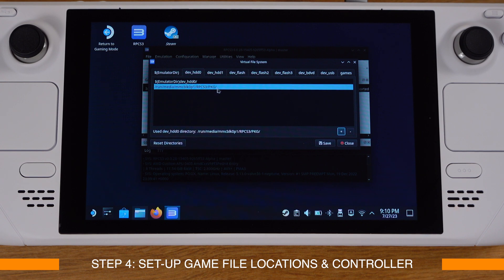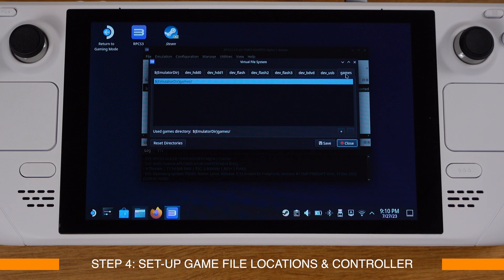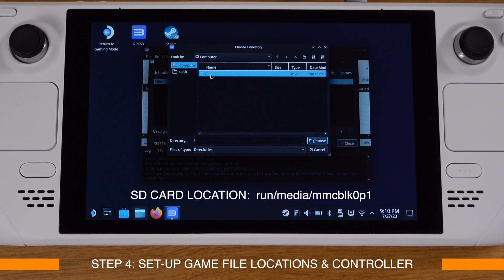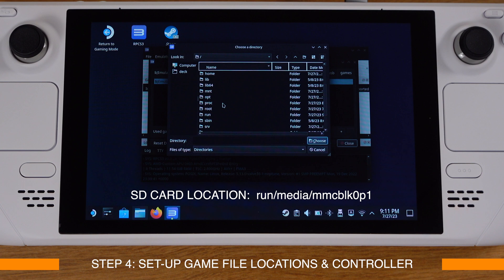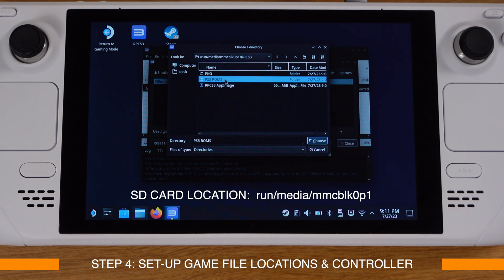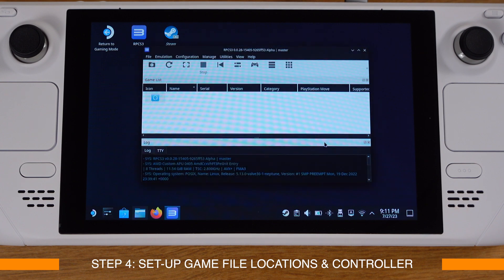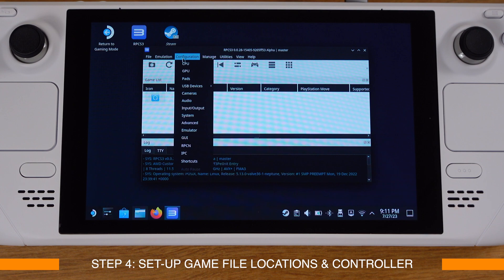Now if we install pkg games they will be installed into that pkg folder location. Then move to the Games tab at the top — this is the location where ISO games will be stored. Click the plus sign again and navigate to the ps3 roms folder we created in step one. Go inside the ps3 roms folder and click Choose. After this, all your ISO games should be copied into this folder for RPCS3 to detect. Make sure you click Save.